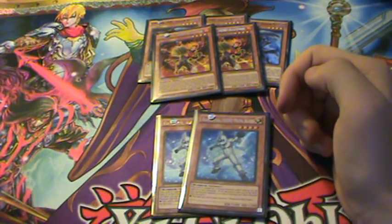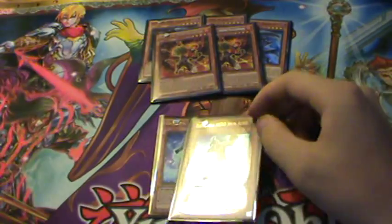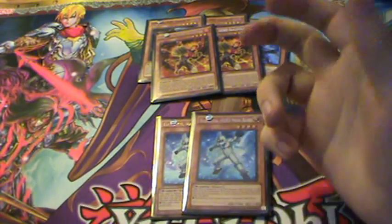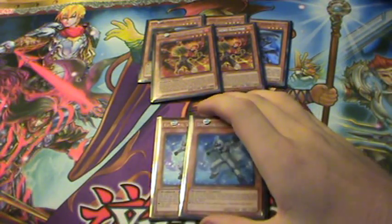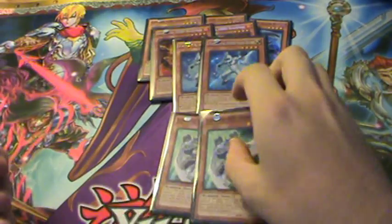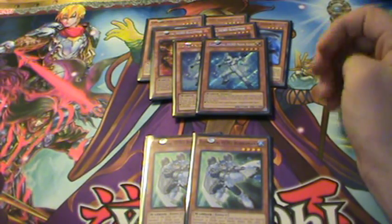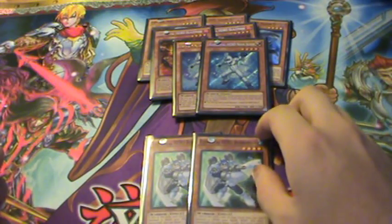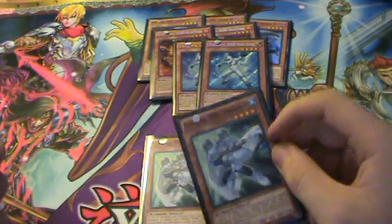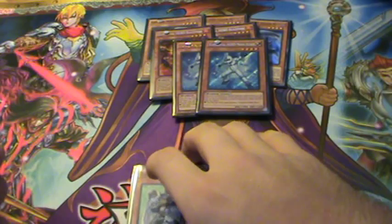Two Neos Alias — most people just run one, but I like running two because you can get those Fusion and Masked Hero Light monster plays off, and I really like that 1900 beater aspect of the card. Two Bubble Man — I see a lot of people running three, I only run two. Three might be a little cloggy. It's really good especially when you're drawing everything, and the top deck is really strong. You get a lot of plays from the fusion extra deck with this card.